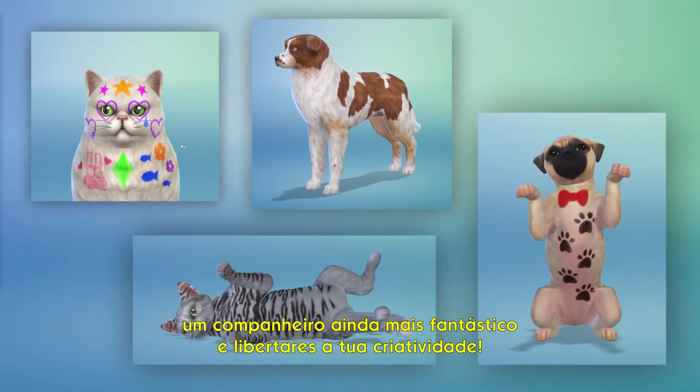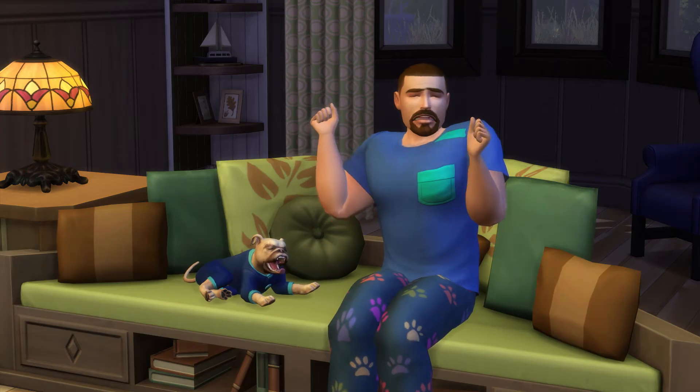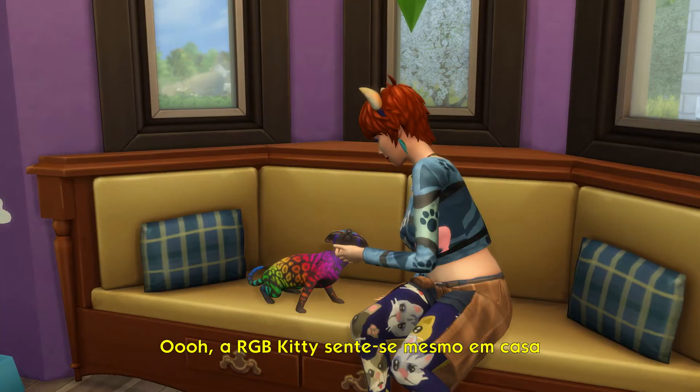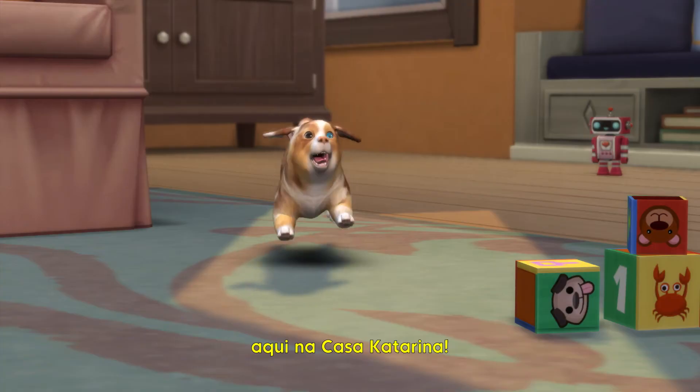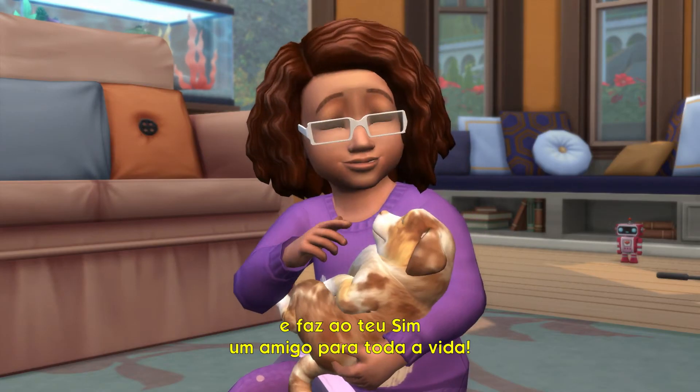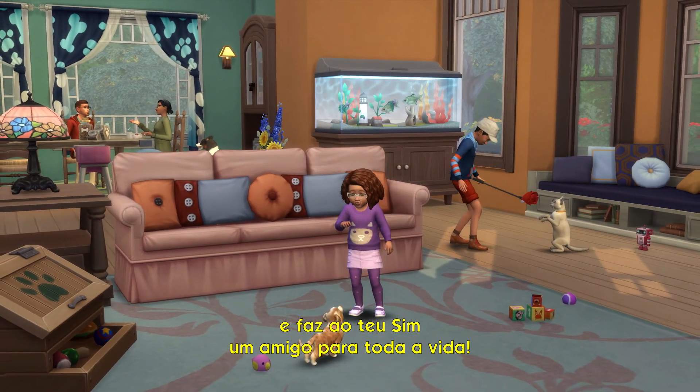Unleash your creativity! RGB Kitty is right at home here in Casa Katerina. Create the cats and dogs of your dreams, and make your Sim a best friend for life.